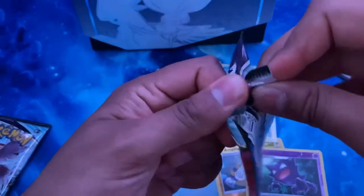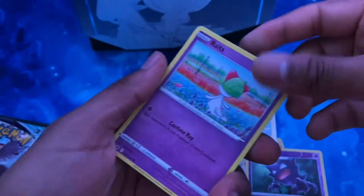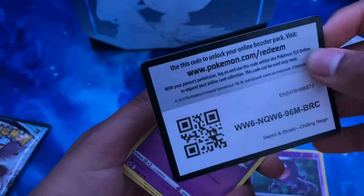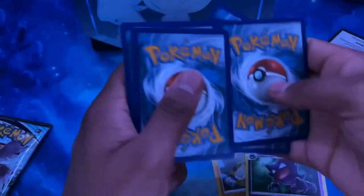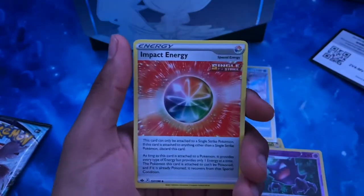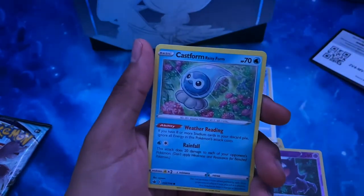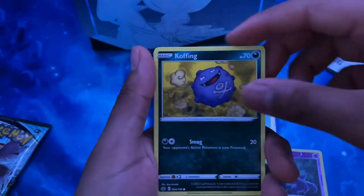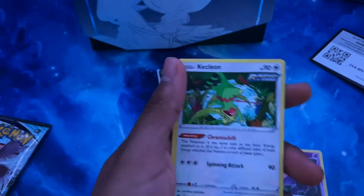We're gonna pull another big bird — it's gonna be one. One, two, three, four — let's go! Dark energy, fire, Moltres, Old Cemetery, Impact Energy, Porygon 2, Castform rainy form — so there's rainy and sun. Our rare is Crabominable — it's pretty cool.